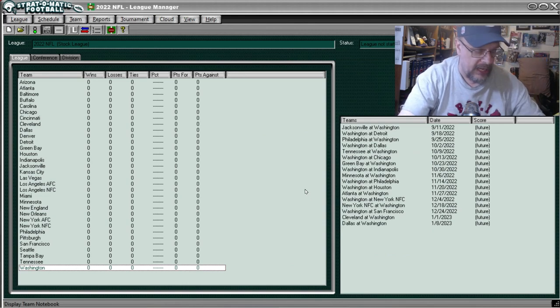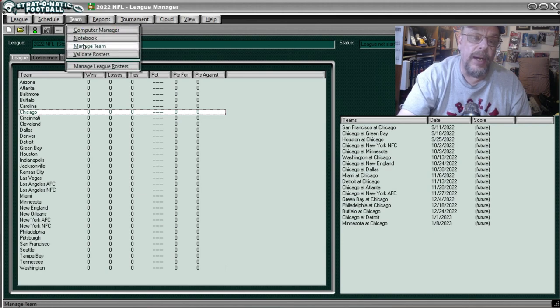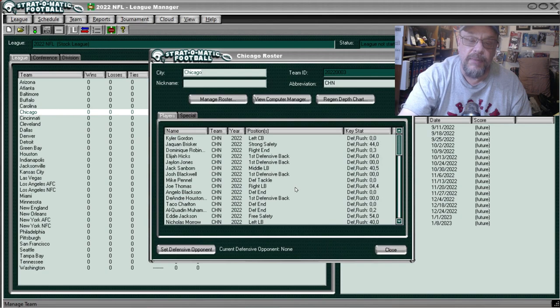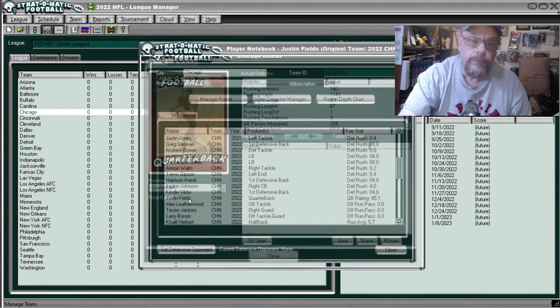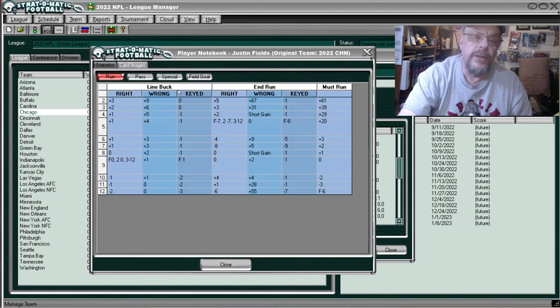Now we'll take a look at some player cards. The first one we're going to look at — from a bad team but you want to see his card — is Justin Fields the quarterback. We'll look at his passing card but really what you want to see is his running card.